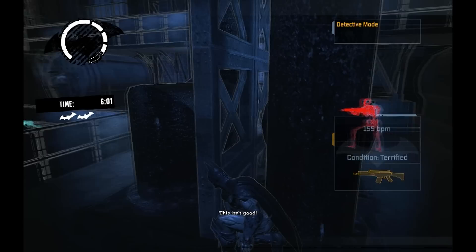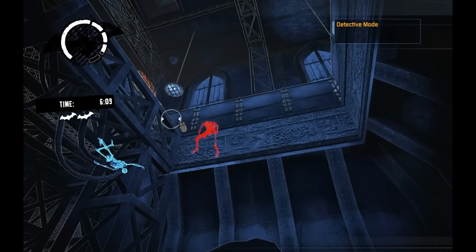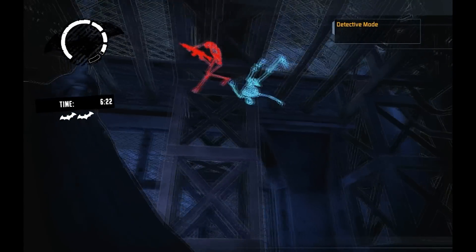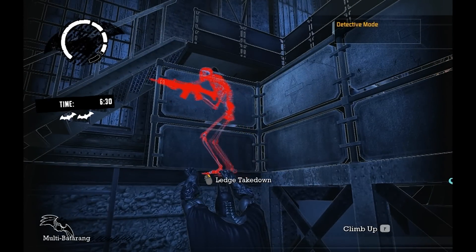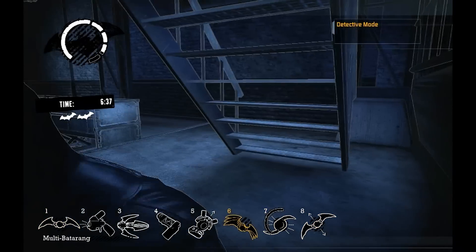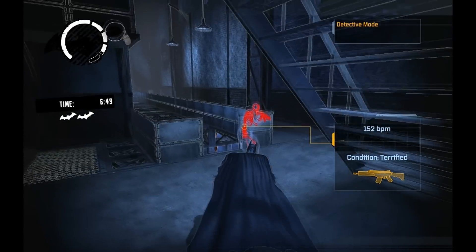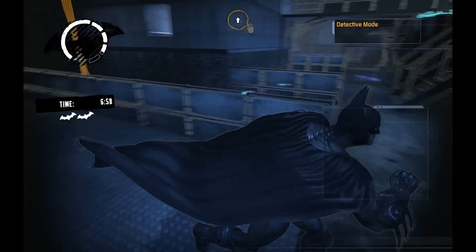And he's coming over here. Trying to get it to do a ledge takedown — it wouldn't do it. Let's take down on that bloke. He's going to come running. It won't let me do it. We'll pull this guy towards us and just run away.